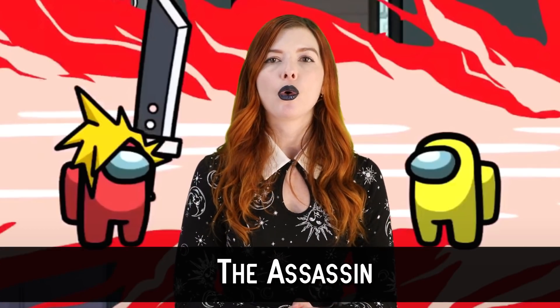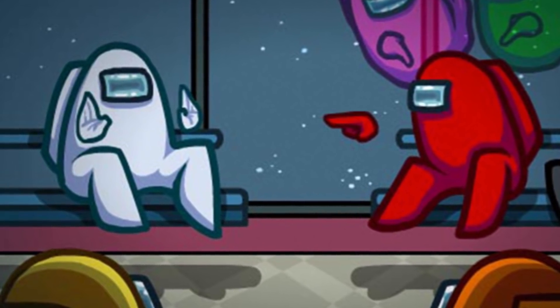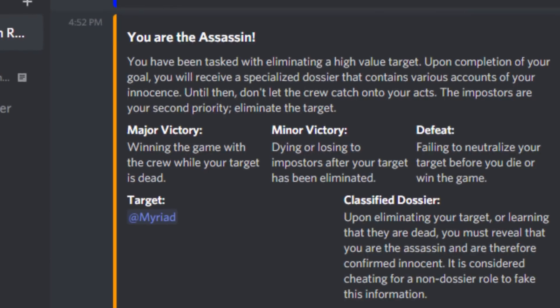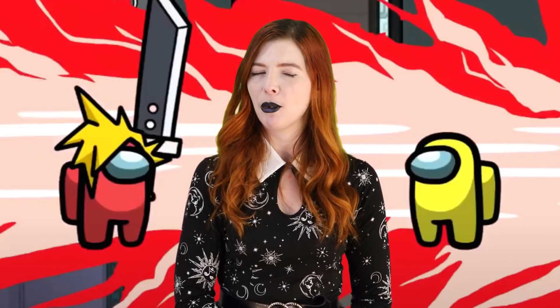Number 4: The Assassin. This is another role created by the user LaudTheFraud on Reddit. The assassin will be given a target player as well as a dossier that contains proof of their innocence, to be used when playing with another custom role. Their goal is to eliminate their target and ensure a crewmate victory — they can do so by trying to get the imposter to kill them, or by helping to get them voted out into the coldness of space. The assassin gets a minor victory if they die or lose to the imposters after their target has been eliminated, and loses if they fail to eliminate their target. After eliminating their target, they must reveal their role to the rest of the group — but not before. It's cheating for anyone else to falsely claim this role.